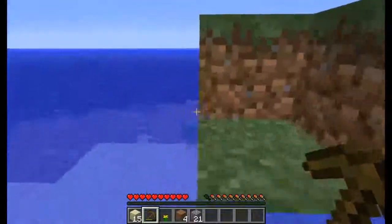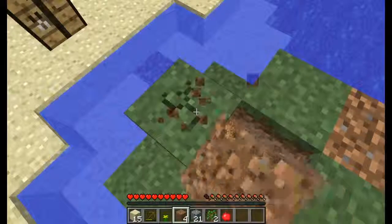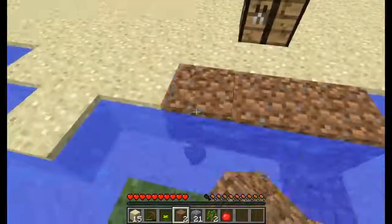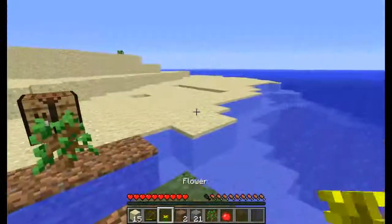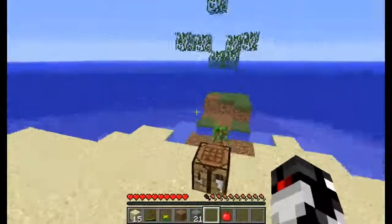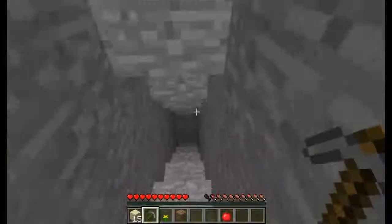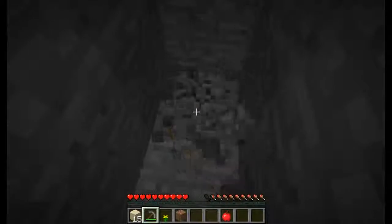We got food and extra saplings — good. So pretty much what I'm going to do here is break a couple more dirt off here. I'll make another crafting table, stone pick, and let's continue mining. We're going to find some coal, make some torches. That'd be really nice. Oh, maybe there's a spawner in there.